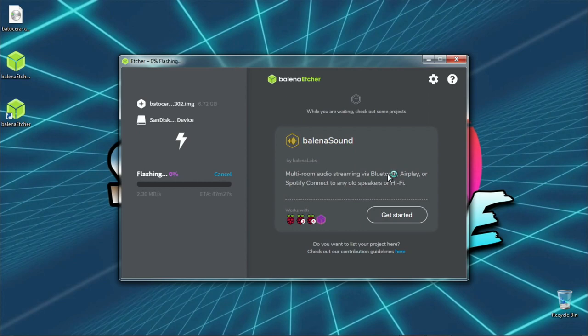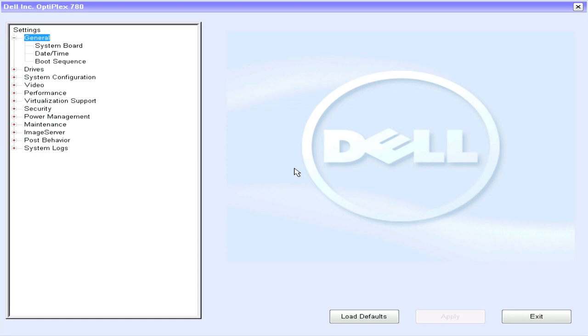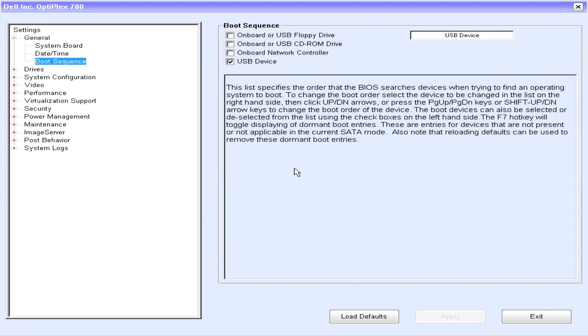While we wait for that to go through, we need to talk about having a keyboard plugged into the PC that you're going to have Batocera on, because you're going to have to go into the BIOS menu. You'll just have to read the instructions for whatever key you have to press — F2, F10, I've seen everything basically. You'll go into there and the most important thing is you need to go to the boot order or boot sequence, and make sure that everything is deselected except for the USB drive.